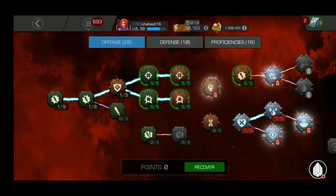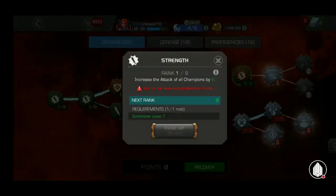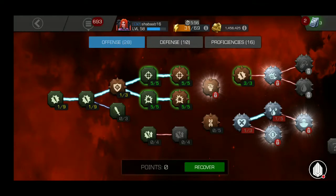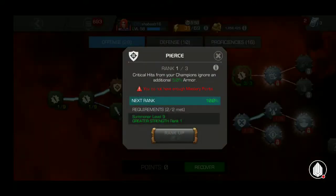I do dashing back intercepts with Medusa, and you get used to it once you use Magik a lot, which I do. The dashing back intercept really comes in handy for me. So I have a very offensive mastery setup. First of all, I've got one point in Strength, which you have to do, and one point in Greater Strength. Then I've got Pierce — you can unlock this with a mastery core for 135 units. I put one point in it. It says critical hits from your champion ignore an additional 5% armor, which is good.